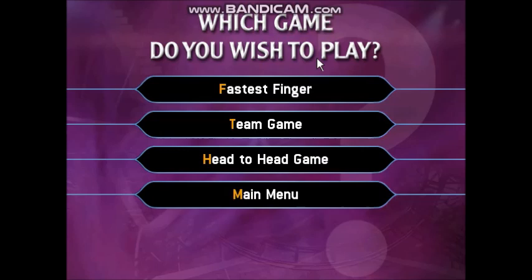Tell me what kind of multiplayer game you want to play. Fastest Finger lets you all challenge to be the first to play for a cool million. A team game lets you combine your knowledge to see if you can win the jackpot together. And Head to Head will have you all playing against each other, a question at a time.